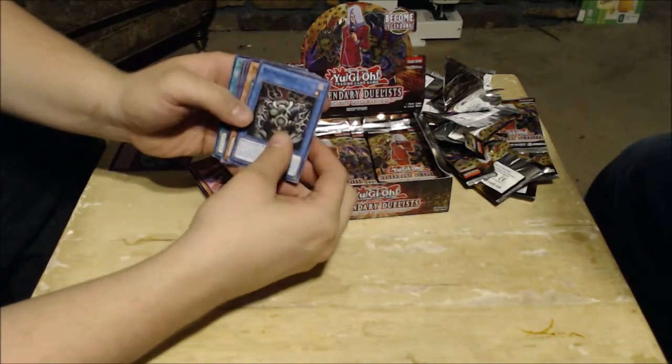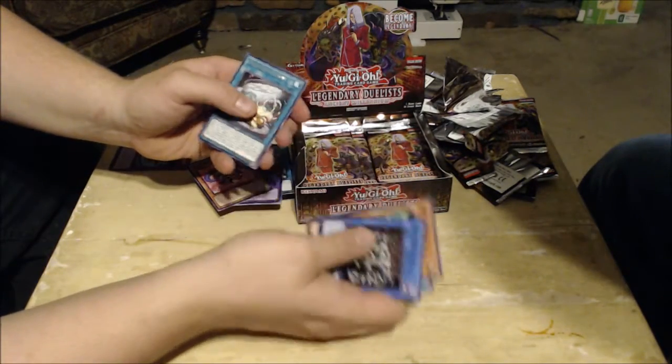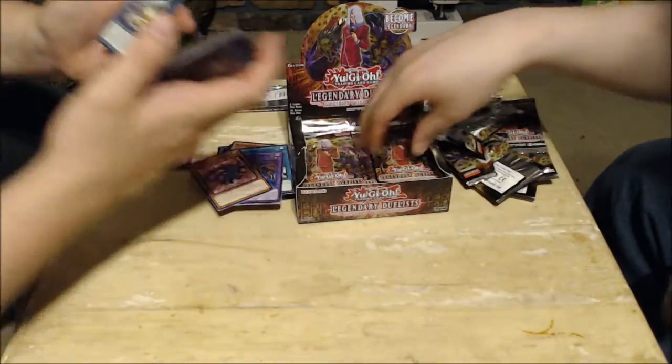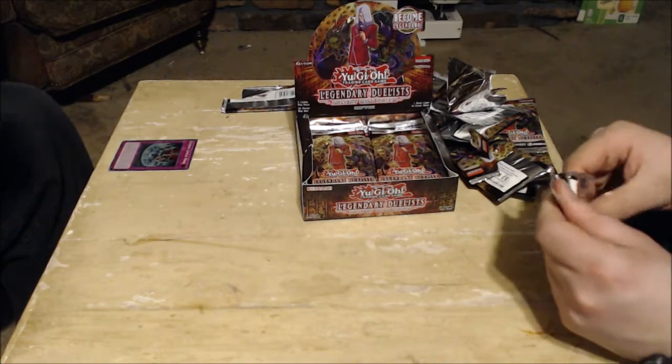Starting off strong with Relinquished, Insect Queen, Crystal Release, Arm Dragon Level 5, and Ojama Simulation. They could have done Chazz a little more justice — just pick one or two archetypes.